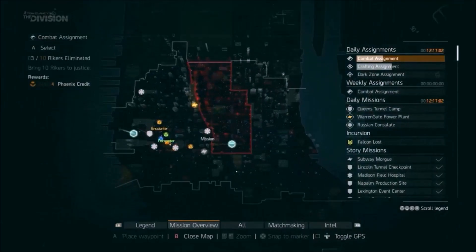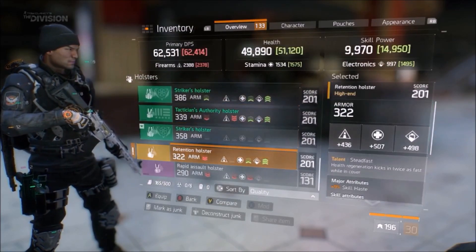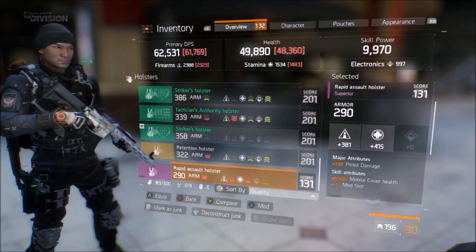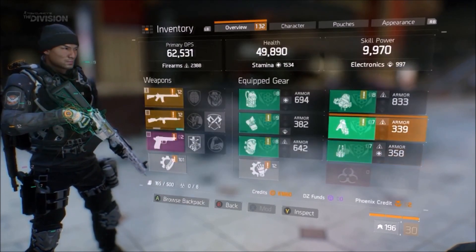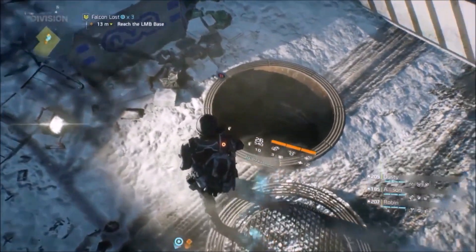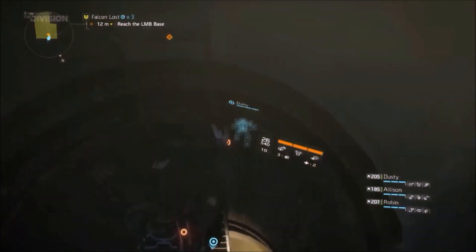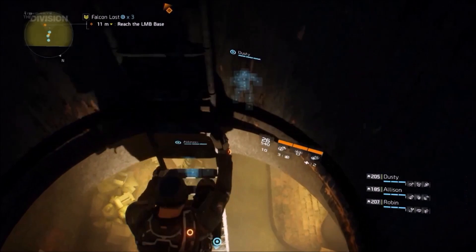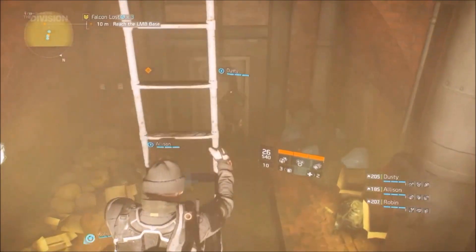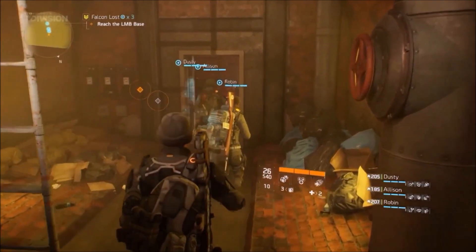The first incursion to be added is Falcon Lost, which can be started by going into the subway entrance in the bottom right of the map. The incursion will come in two different difficulties: hard and challenging. One major difference compared to the challenging missions we currently have is there will be no checkpoints, meaning if your team dies you will have to do it all again from the beginning.